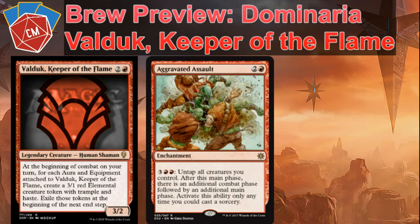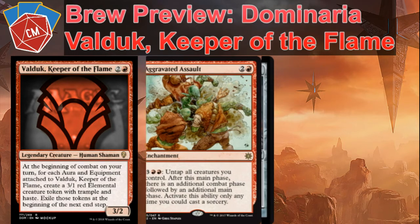Next, Aggravated Assault. Pay five, untap all creatures you control, get an additional main phase and then an additional combat. You can do this over and over again, only during your main phase essentially. But if you get, say, three auras and equipments attached to Valduk and go to combat, you could go to combat again and now have six guys swinging including Valduk. Really, really good there.